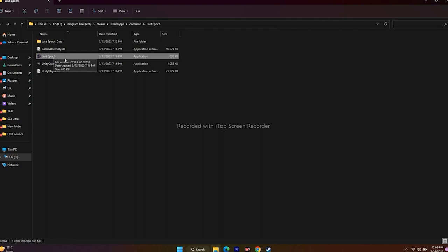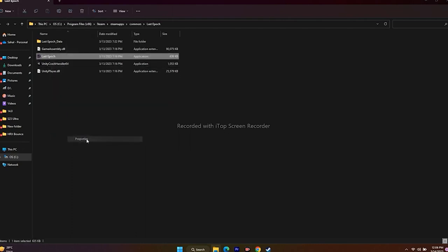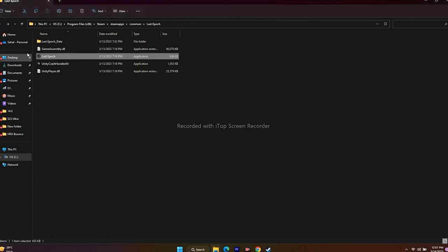Also run the game as administrator. Since we're already in the installation folder, right-click the application, go to Show More Options, then Properties, then Compatibility. Check 'Run this program as an administrator,' click Apply and OK, then launch the game.